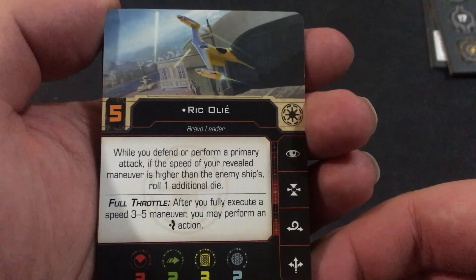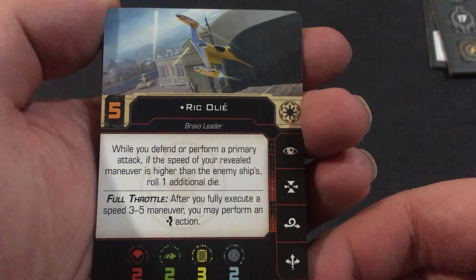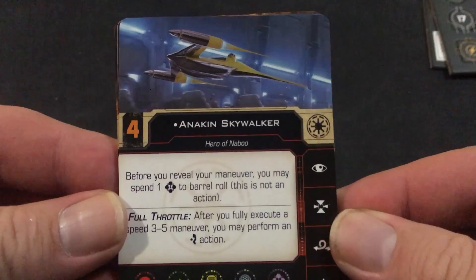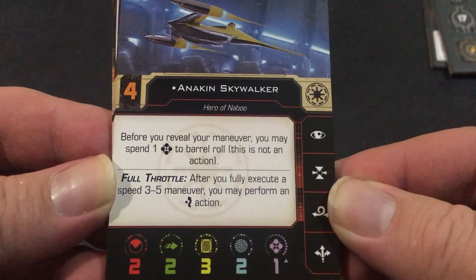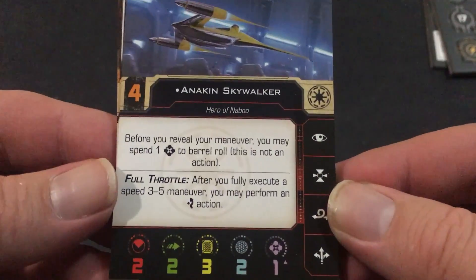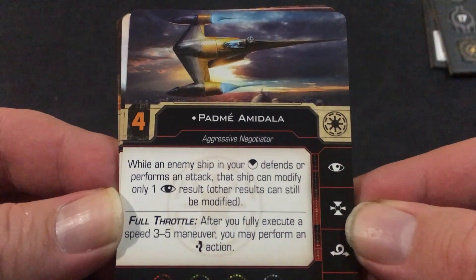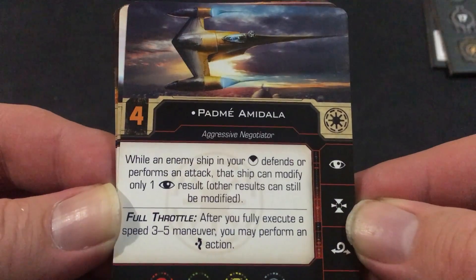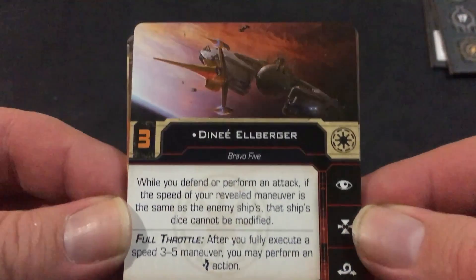While you defend or perform a primary attack, if the speed of your revealed maneuver is higher than the enemy ship's, roll one additional die — so it gives you an extra chance to dodge there. And you've got Anakin Skywalker: before you reveal your maneuver, you may spend one force to barrel roll — this is not an action, so basically you barrel roll once per turn practically. Always themed to the movie. Padme Amidala: while an enemy ship in your forward arc defends or performs an attack, that ship can modify only one eyeball result — other results can still be modified, making it harder to do multiple. Denis Ellaberger — I don't think I pronounced that right, but oh well: while you defend or perform an attack, if the speed of your revealed maneuver is the same as the enemy ship's, the ship's dice cannot be modified.